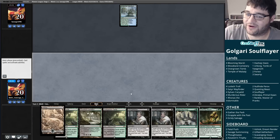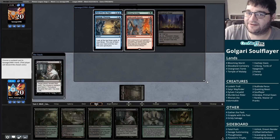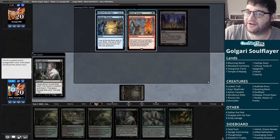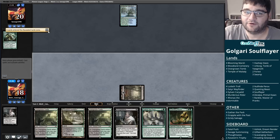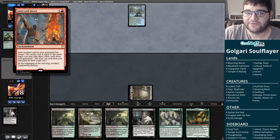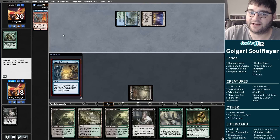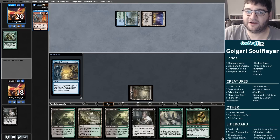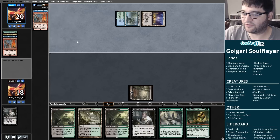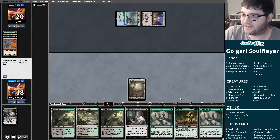Do we keep four lands, double Thoughtseize, gather? I think I probably do. I'm happy to Thoughtseize them twice, then we'll have spell mastery for Gather and find a couple creatures. This is a very slow way to get going — certainly not putting together the insane turn four kill like we had last game, but we do have some interaction and our opponent mulliganed to six. There's a Questing Beast, so I like where we're going. That is a lot to look at, but whatever it is, you start with Sylvan Scrying. So we have the Sylvan Scrying out of their hand. They have a Thespian's Stage which can copy the Lotus Field, an Underworld Breach which is their combo card, and they're going to Strategic Planning.